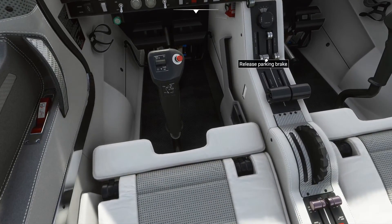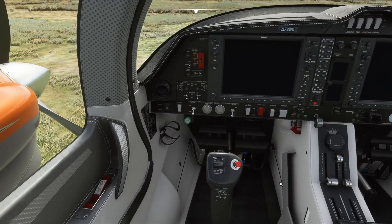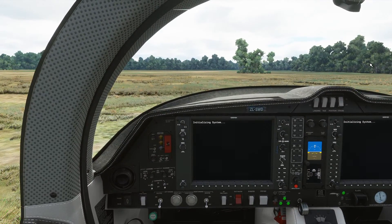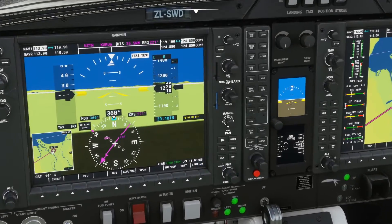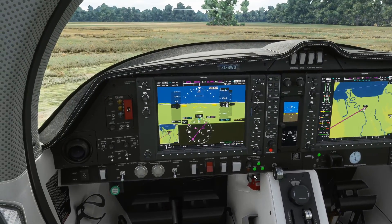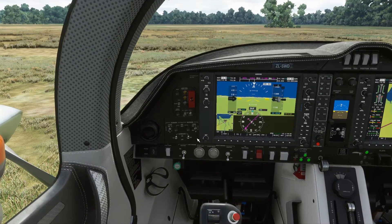So with everyone getting on board, we're going to start getting the aircraft ready for engine start. First, let's make sure our parking brake is set and fuel is set to on. We'll get our battery on and our strobe light on. Let's wait for these screens to come up, then double-check we have good fuel.